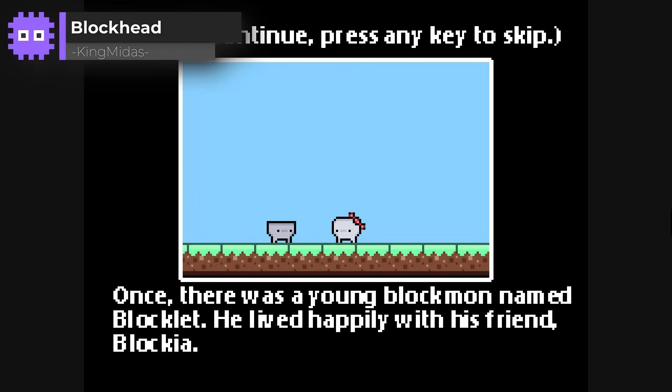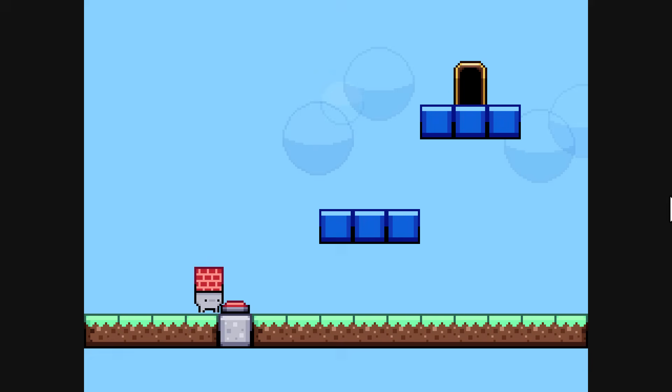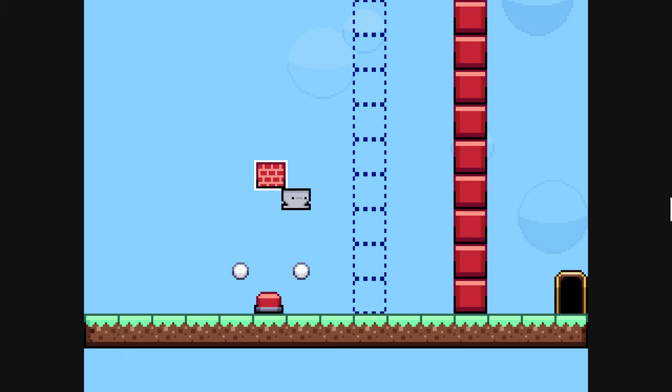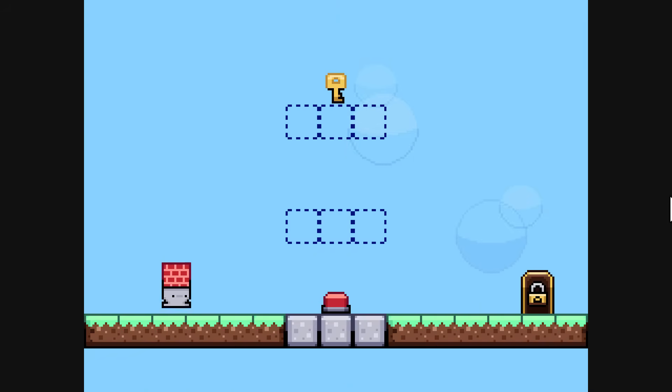King Midas' Blockhead — a puzzle platformer. After your friend is kidnapped by a large bird, you set off with your trusty block hat to rescue her. The first few levels are so well designed to teach you to use your hat to solve puzzles that I found myself storming through the game and completed it with ease. I'd love to see more levels and more fun puzzles to solve. I wonder how it could be made even more challenging — it just plays so good.